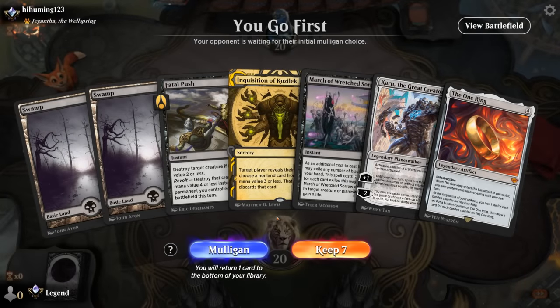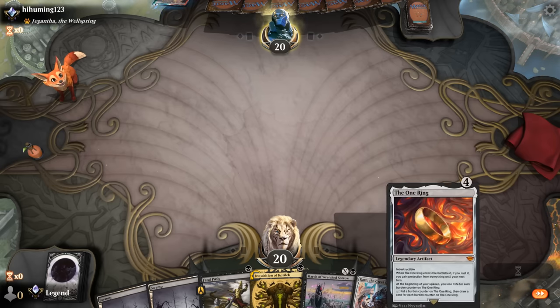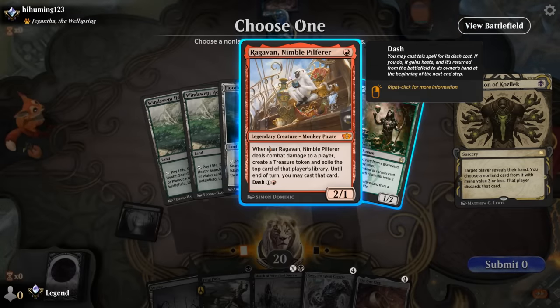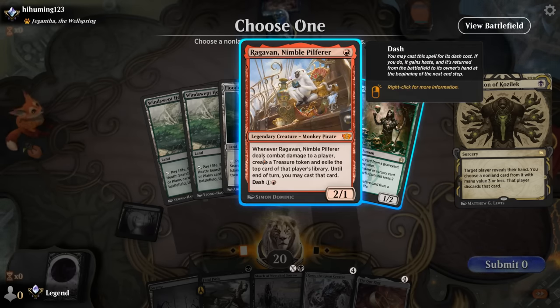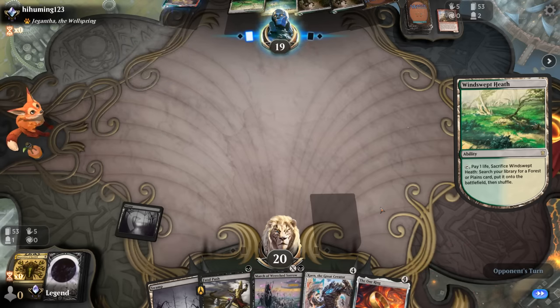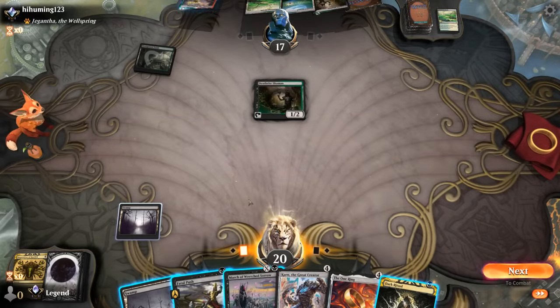We're on the play facing a Gigan-companion — could be a domain deck. Our hand seems keepable with good enough interaction to hopefully reach our four-mana cards. We see double Deathrite Shaman and Ragavan. Close call — I'll take the Ragavan. Opponent plays Deathrite next turn; Fatal Push, and if we find an extra land I can March for two. We don't have to worry about a dash Ragavan, even though March for one would be an easier answer. Dark Ritual now lets us set up a One Ring already, which seems worthwhile.